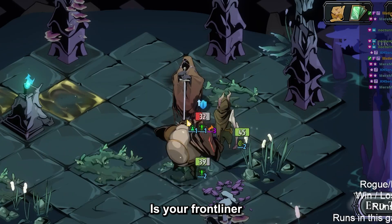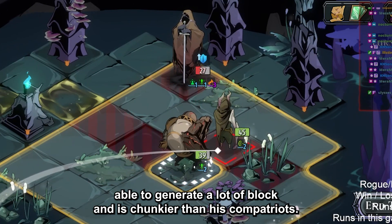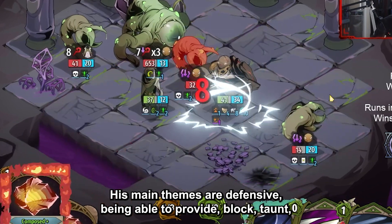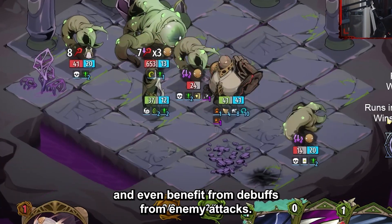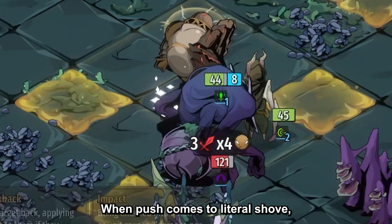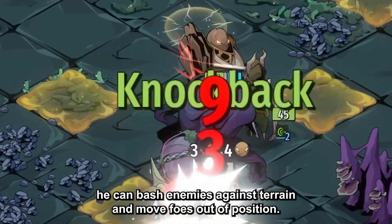The Dragoon is your frontliner, able to generate a lot of block and is chunkier than his compatriots. His main themes are defensive — being able to provide block, taunt, and even benefit from debuffs from enemy attacks — but that doesn't mean he slacks when it comes to dealing damage. When push comes to literal shove, he can bash enemies against terrain and move foes out of position.